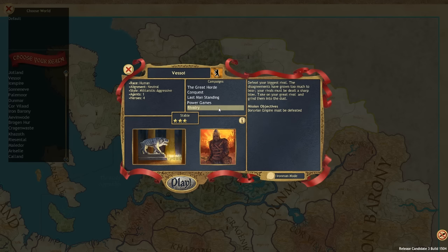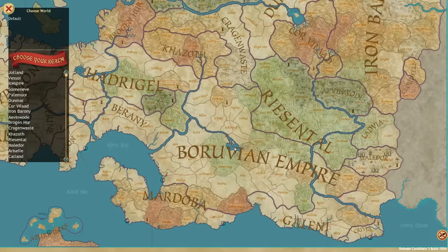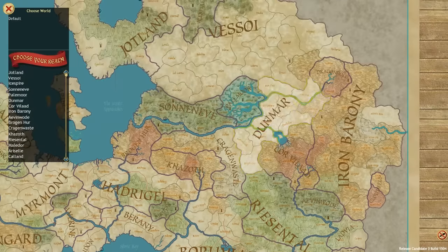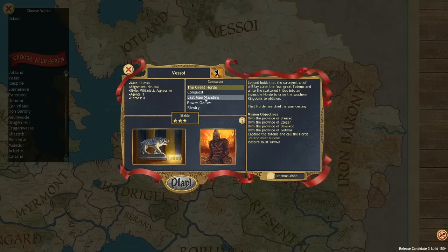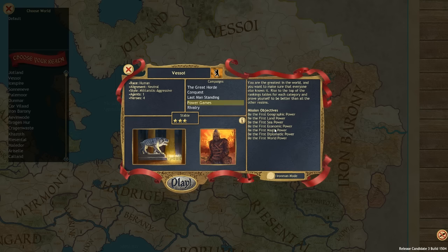Power games mode lets you be the first geographic, land, or sea power. There's also rivalry mode where you only need to defeat one empire — for Vasoya, that's the Beruvian Empire in the south. If you're starting out, you really want to go for either the objective-based missions or rivalry mode, as these are much shorter than conquest mode or Last Man Standing.